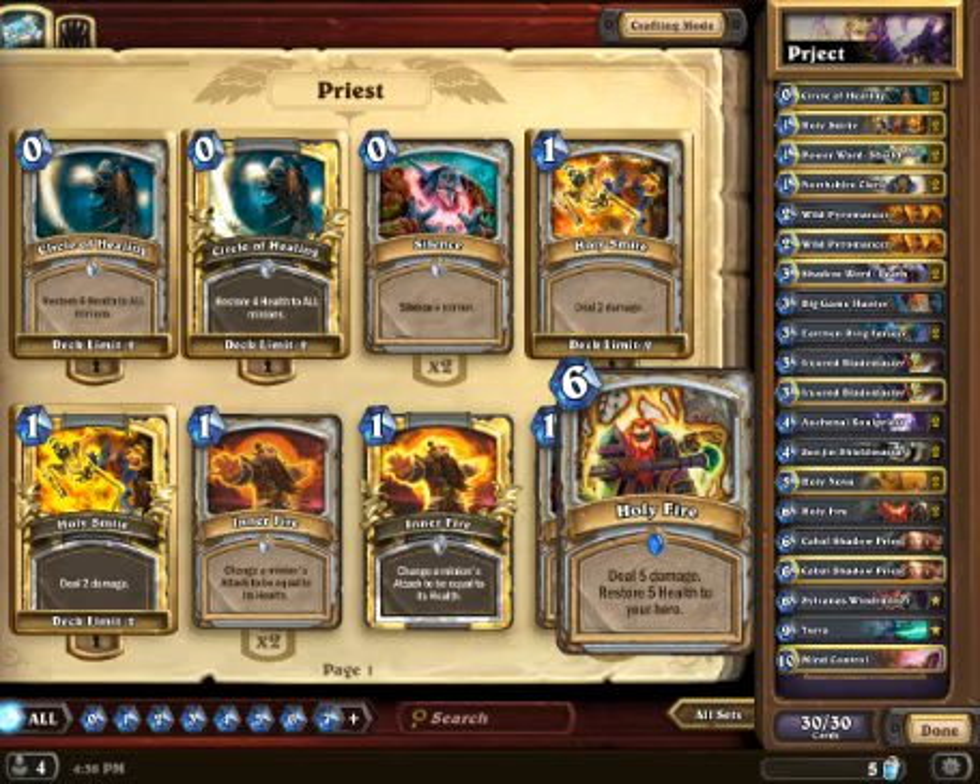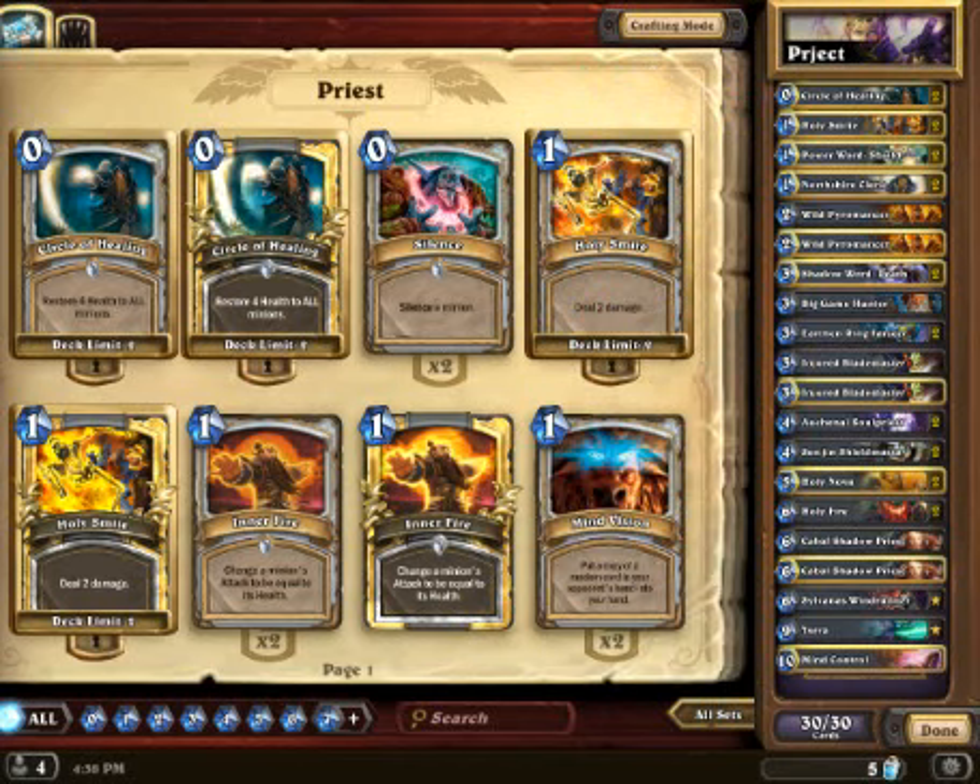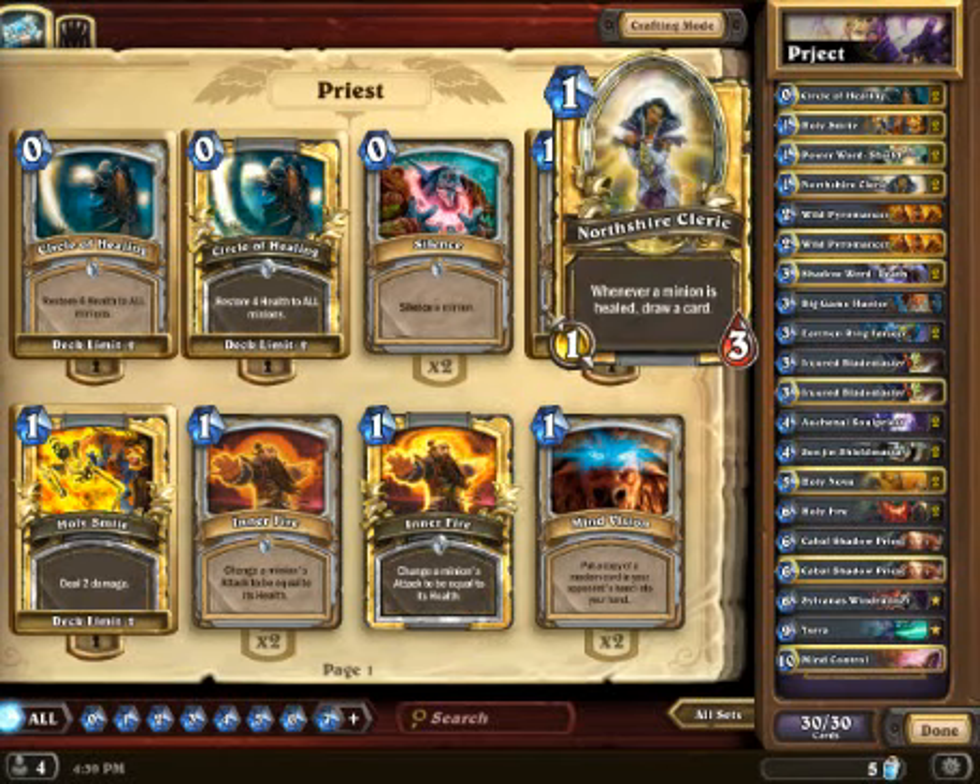This is a typical Priest list that I've been running. As you notice, there's no longer any Tinkmaster, nor is there Nat Pagel. The reason is simple. This deck gains control of the board really, really late, and it's very hard to keep a Nat Pagel safe. Because of that, and because Pagel no longer draws at the end of the turn instead of the beginning of the turn, I went ahead and got rid of it.